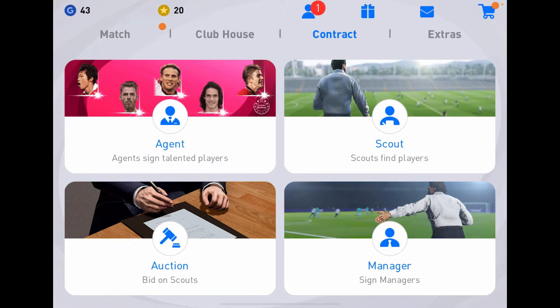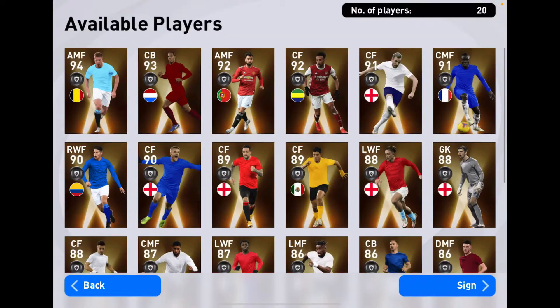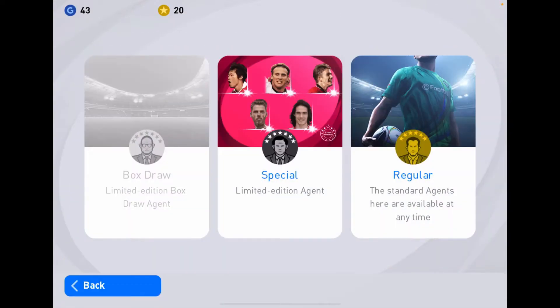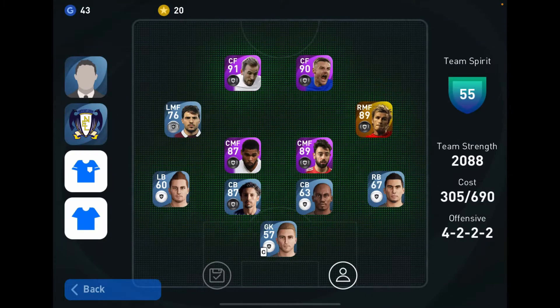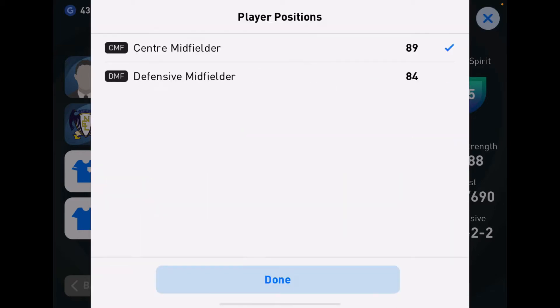I got 100 MyClub coins from the achievements and I opened a featured choice English League pack. Take a guess who I got — I'll show you right now along with my new formation and my new team. Yes boys, we got Bruno Fernandes! That's awesome.